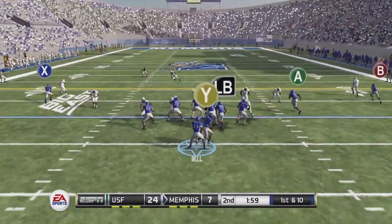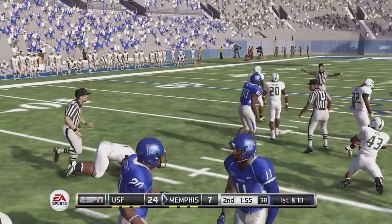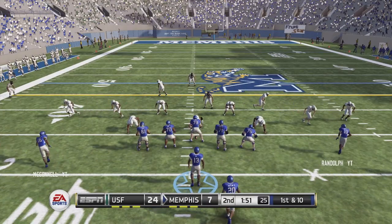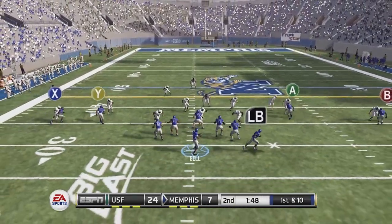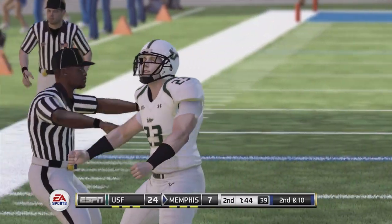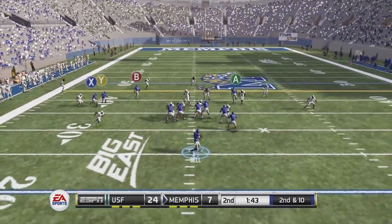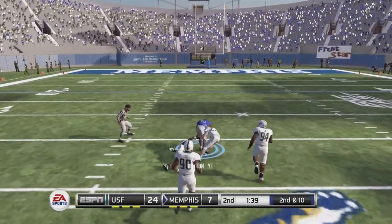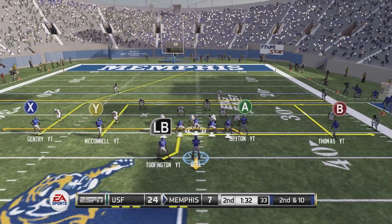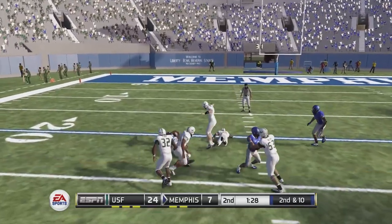We really need to score and get this down to a two-possession game — USF has thoroughly outplayed us. We try a big play down the right side looking for Trayvon Randolph but it's incomplete. Second and ten, Bell drops a dime to D'Angelo Bryden, getting into field goal range. With 1:32 left in the first half and two timeouts, we pass again out to Bryden for another first down.